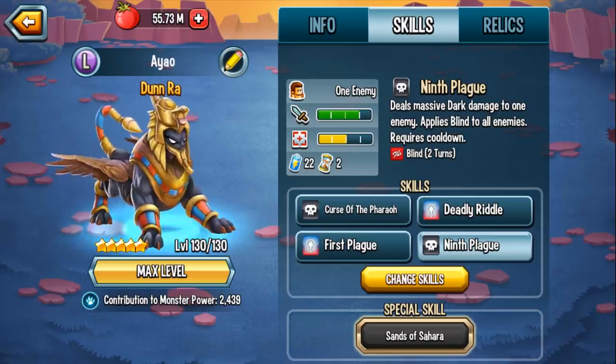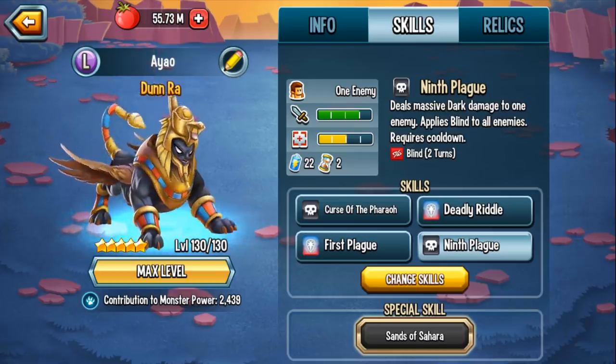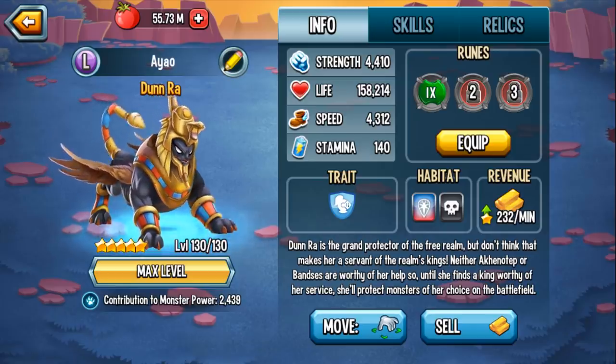Even though it doesn't seem that amazing, if you saw the last video, you'd know that Ninth Plague is very, very powerful for this monster. Yes, it's just a regular AoE Blind, but the one thing about Dunn Raw is that she has Mega Taunts. With Mega Taunts, all attacks are going to be directed towards your Dunn Raw — all single target attacks and all AoEs. That is why it is a Mega Taunt.